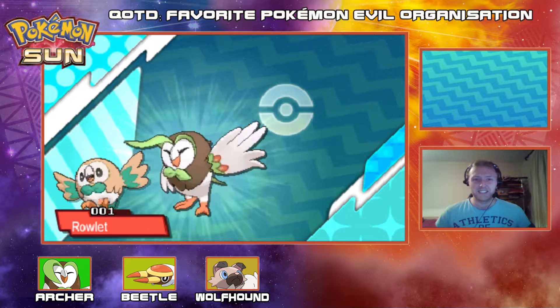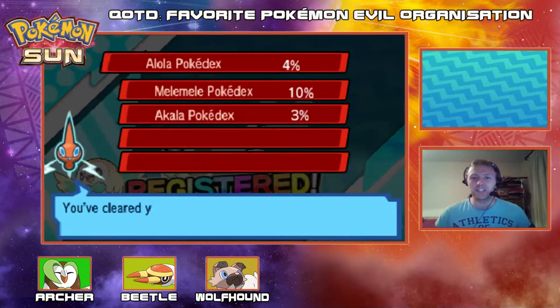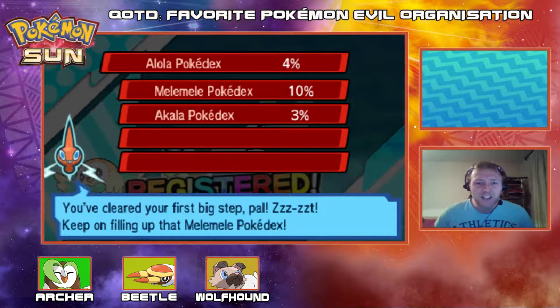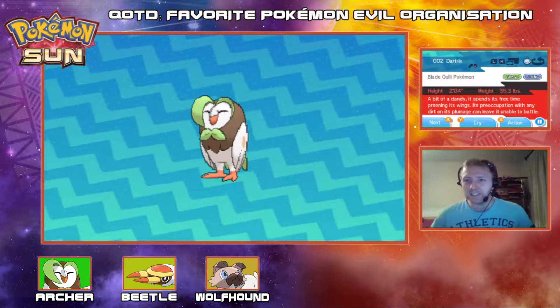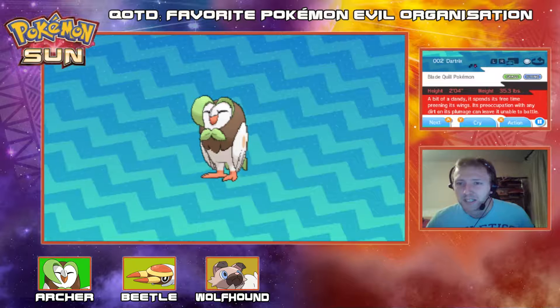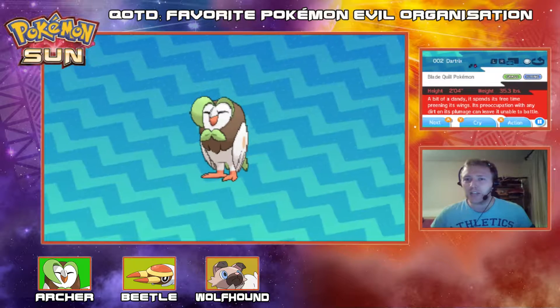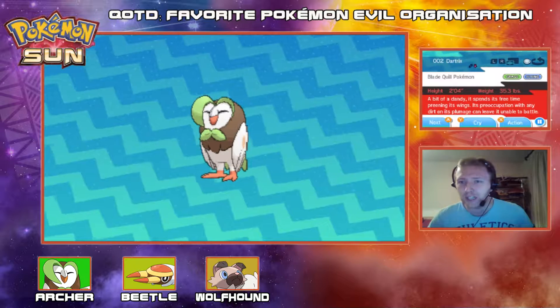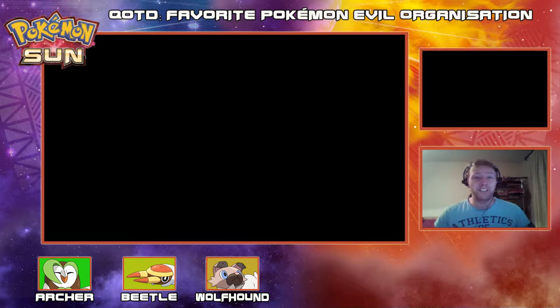Dartrix — definitely registering this. A bit of a dandy — it spends its free time preening its wings. Its preoccupation with any dirt on its plumage can leave it unable to battle. Oh my god, you are a clean freak — you are like the Monica from Friends! Hopefully you know that reference. But you are so clean, it's ridiculous.